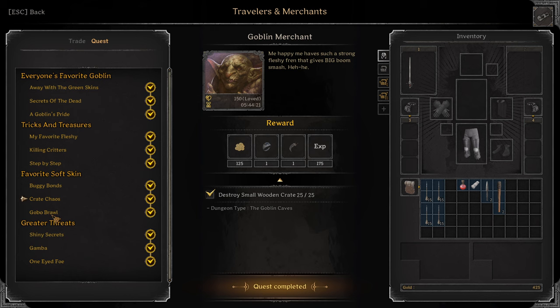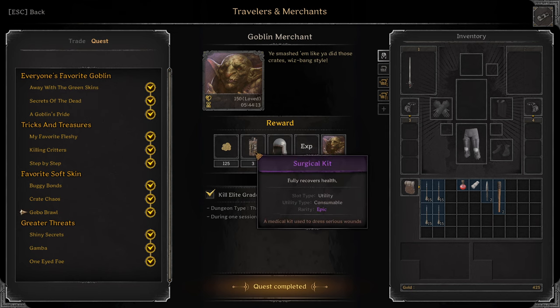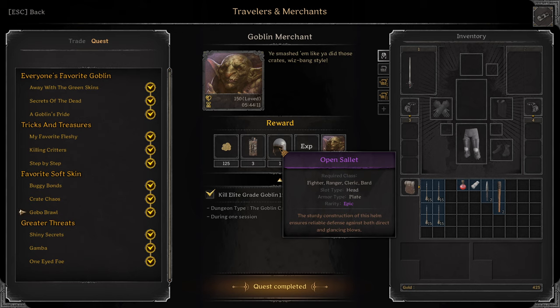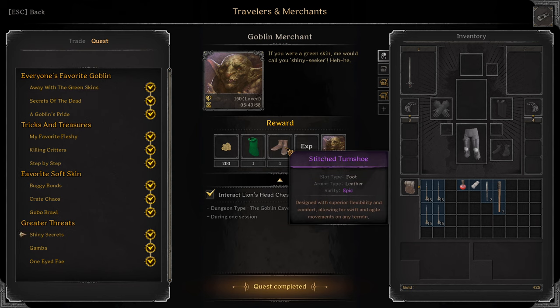Create Chaos by killing crates — you need to destroy 25 small wooden crates. You will get a Purple Ring of Resolve and Purple Bear Pendant. This quest is for Goblin Caves, of course. Next: Gobo Brawl. In Goblin Caves, kill 15 Elite Grade Goblins in one session. Reward: 3 Purple Surgical Kits, 1 Open Salad Purple. Next: interact with 2 Lion's Head chests in the same session in Goblin Caves. You'll get Purple Watchman Cloak and Purple Stitched Tern Shoe.